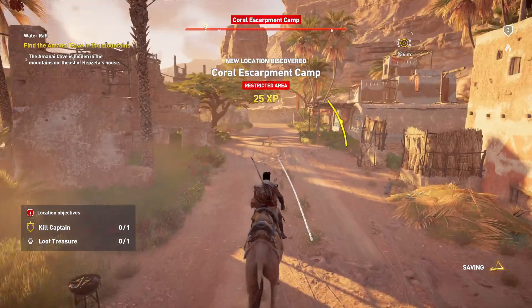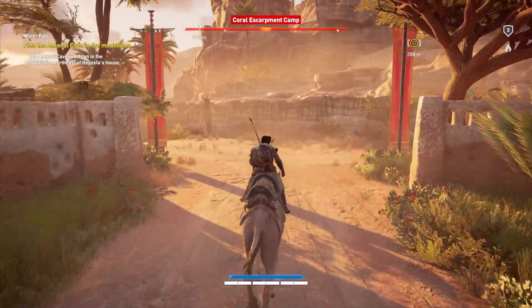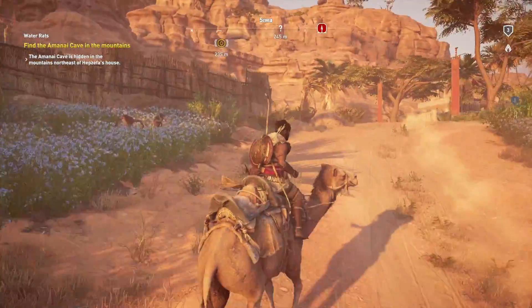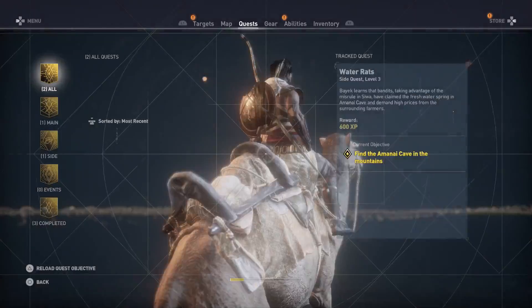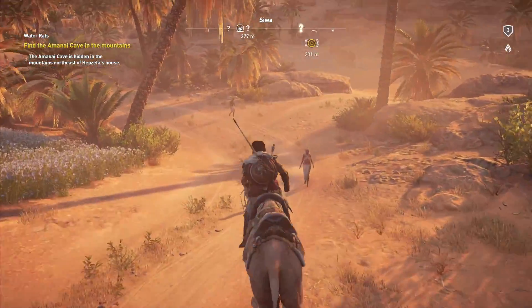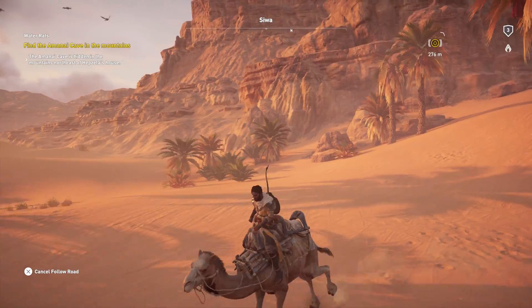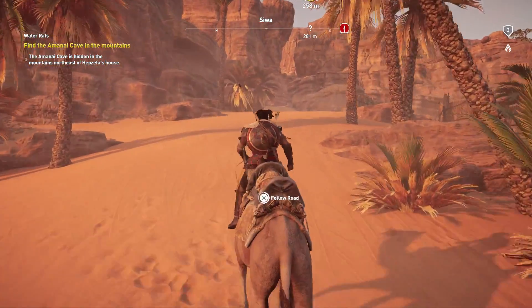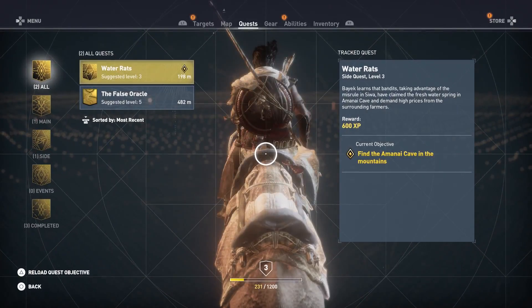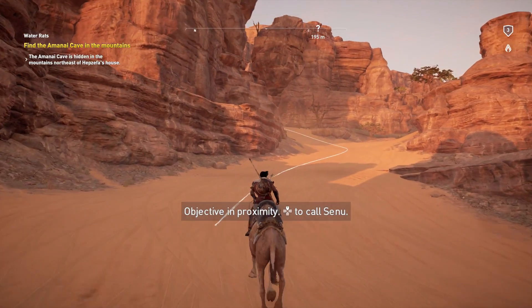Oh man, I didn't mean to go into a restricted zone. Is this totally not gonna be the right way to go? Yes, I was going the right direction. Oh no — go to the custom marker. Okay, let's try that again. Now if I hit start, will it continue? No, it's paused. Objective in proximity — call Senu.